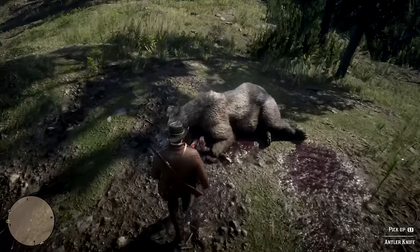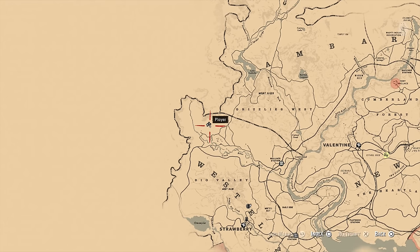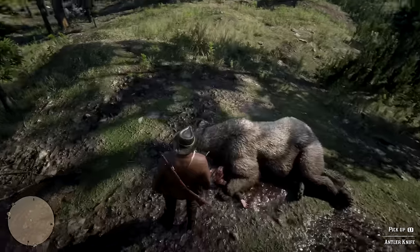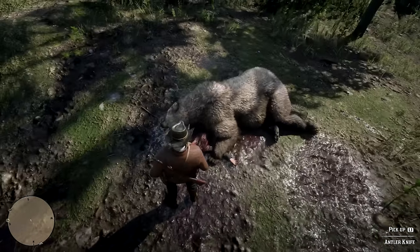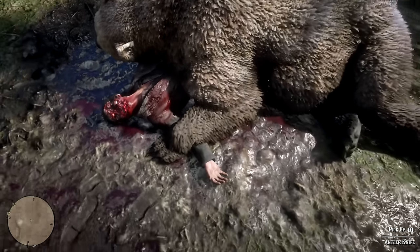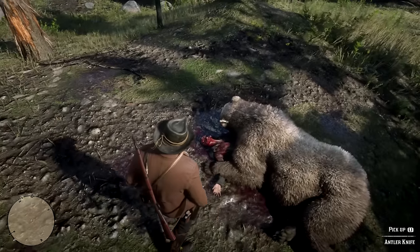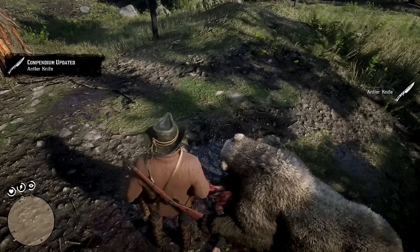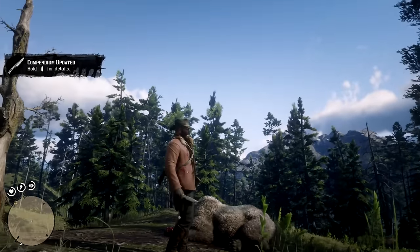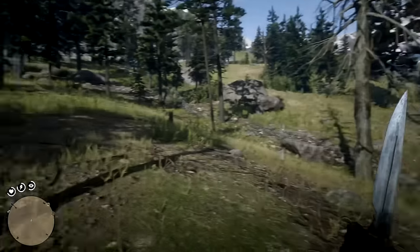The second weapon on today's list is the Antler Knife, and you'll find this one really close by to where you found the double-bit hatchet. Simply head over to the west until the edge of the map, right here in this spot on a small hill, and you should see a bunch of ruined trees with what appears to be a horrific death scene. Here you'll find a dead bear sitting on top of a mangled corpse. If you look closely to the bear skull area, you'll see a small knife being lodged into it. Go ahead and grab it — congratulations, you've got yourself the Antler Knife, which is a small razor-sharp blade with a small chip or gap near the grip.